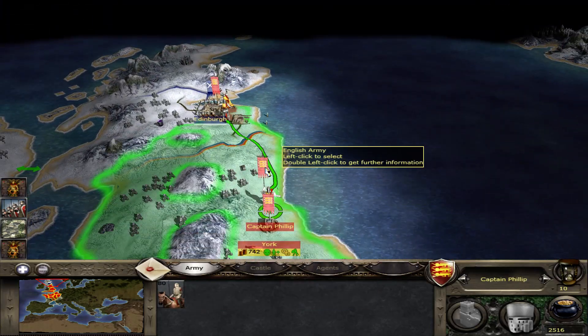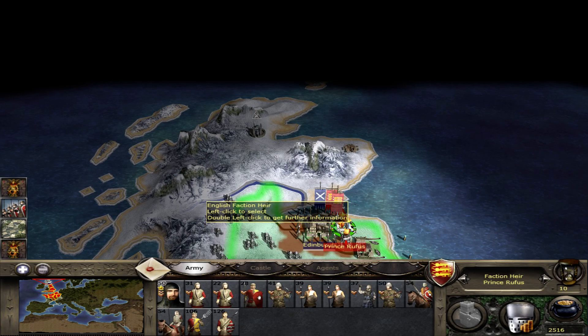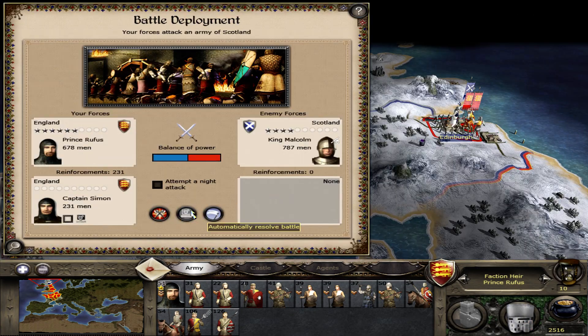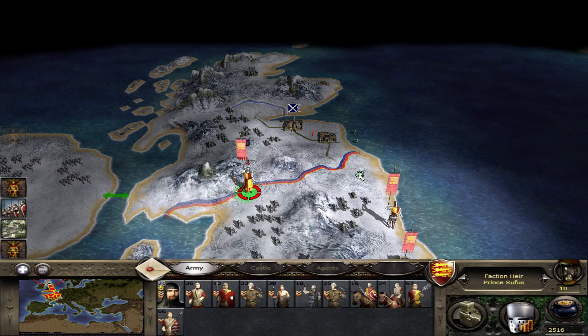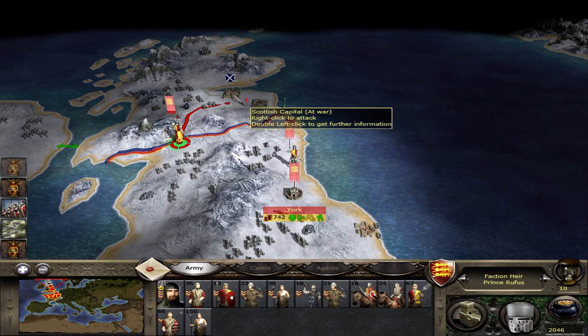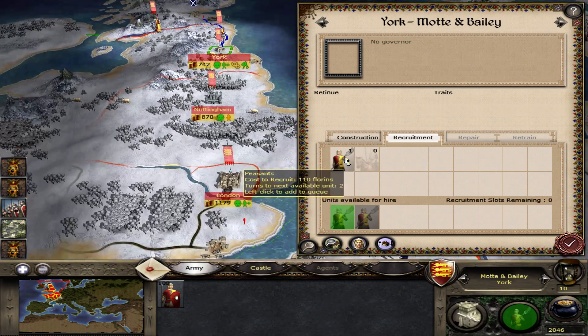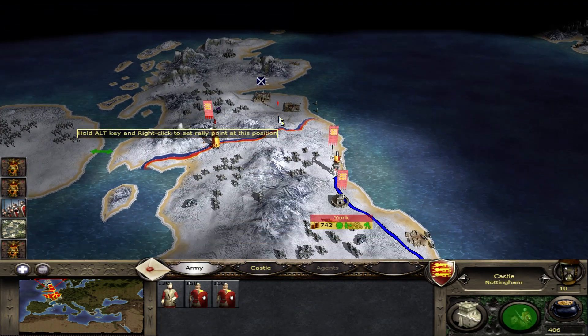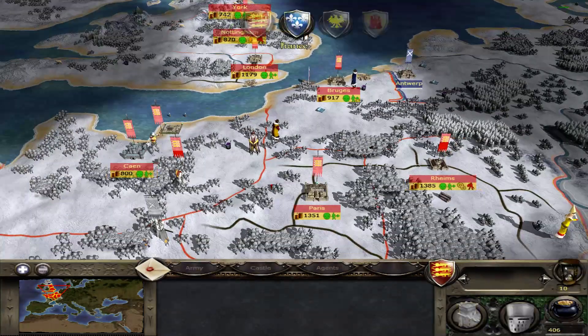First, we will have to wait with this. I have to take Edinburgh out. We shall slaughter them, milord. Command me, sire. I've tried whipping them, sire. Anyways, we are trying. Moving to crush the enemy. Next turn.